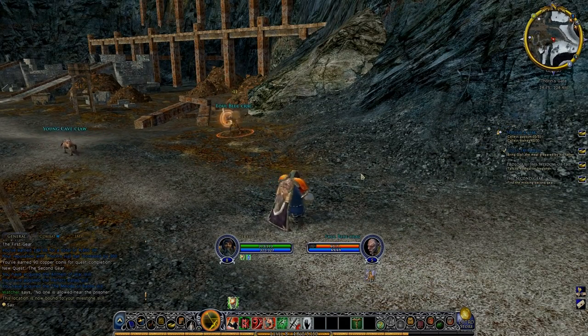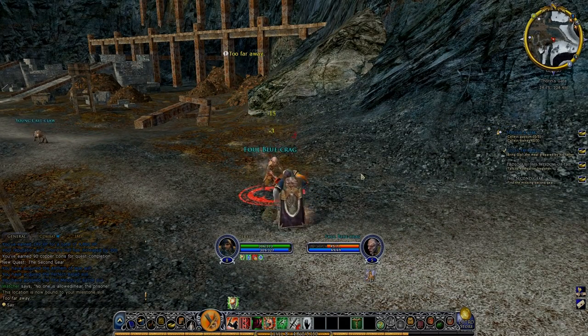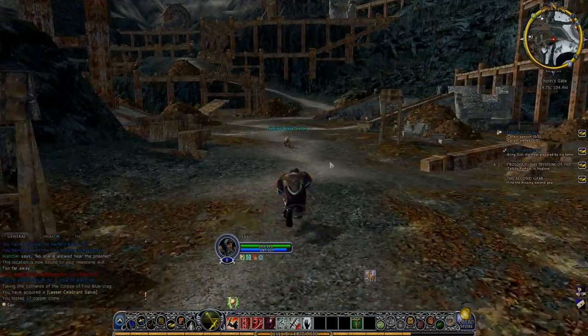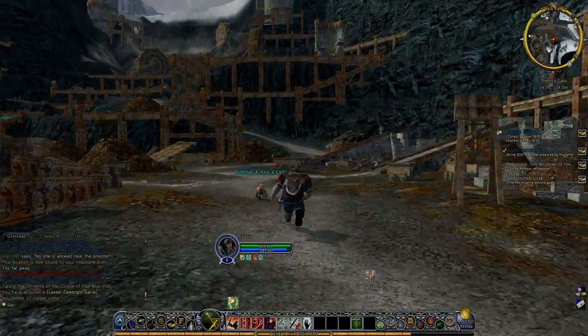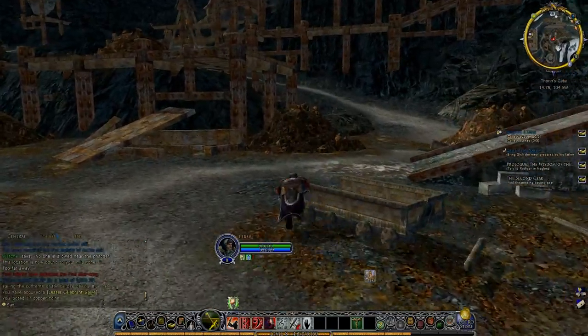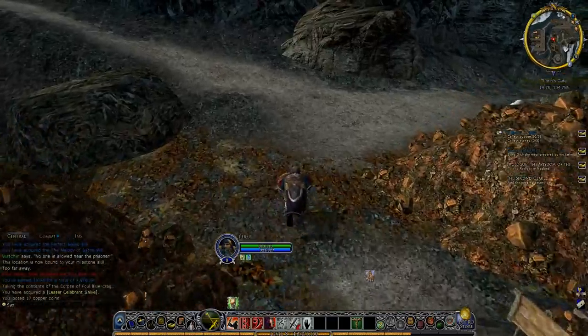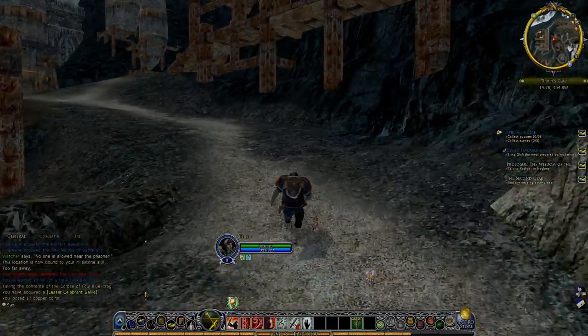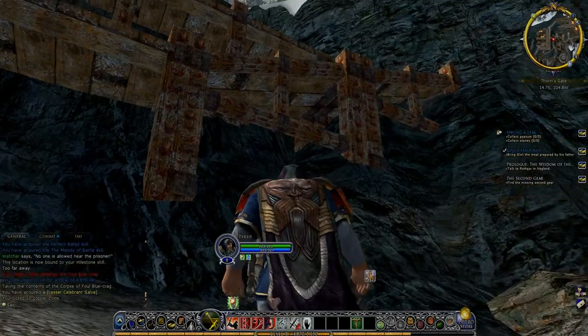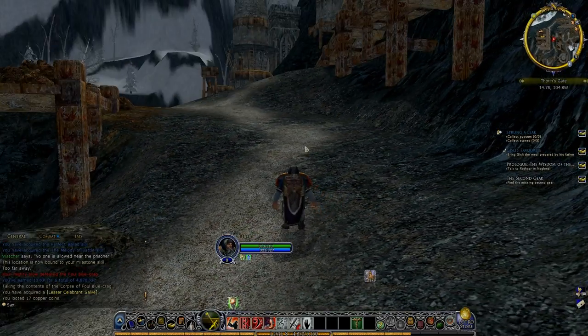Let's give this Goblin a bit of Perfect Ballad there. There we go — that was pretty easy. Hopefully we won't have any trouble finding this little cave we need to find. Where the hell is it? Let's have a quick look at the map.